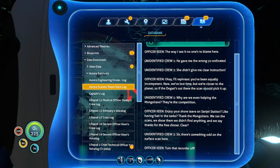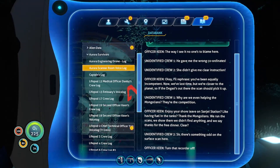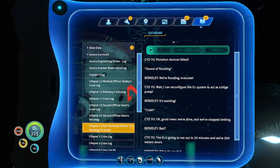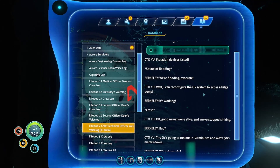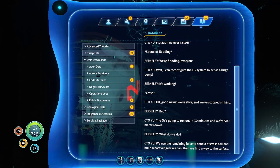Sir, there's something odd on the surface scan here. Turn that recorder off. That's probably where they saw the alien gun. Flotation devices failed. We're flooding. Evacuate. Wait — I can reconfigure the O2 system to act as a bilge pump. It's working. Good news: we're alive and we've stopped sinking. The oxygen's going to run out in 30 minutes and we're 500 meters down. What do we do? We'll have to use the remaining juice to send a distress call and build whatever gear we can. Then we find a way to the surface.